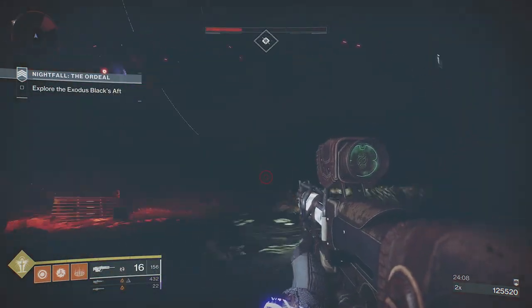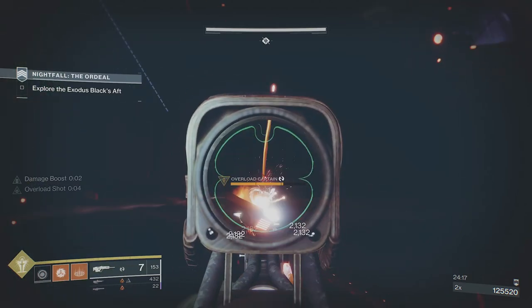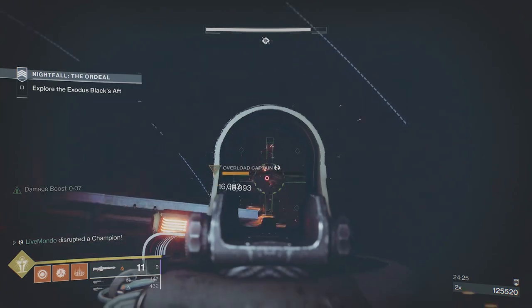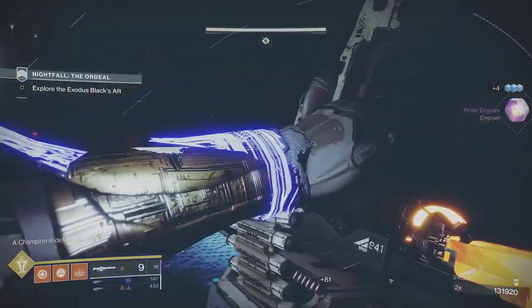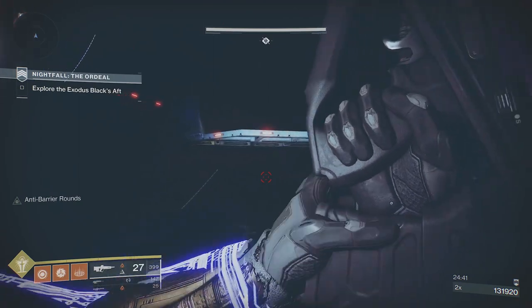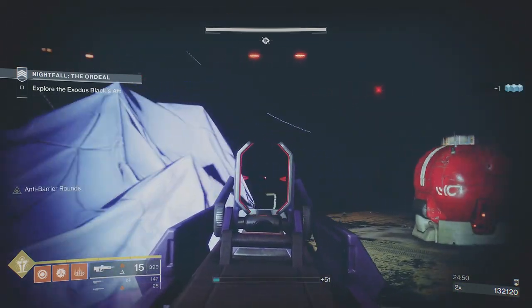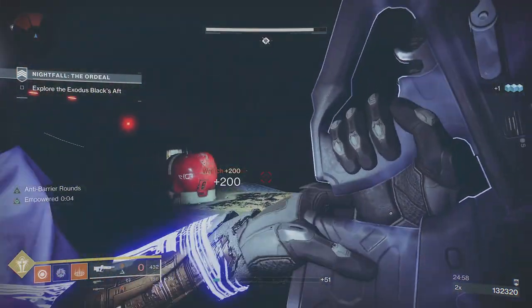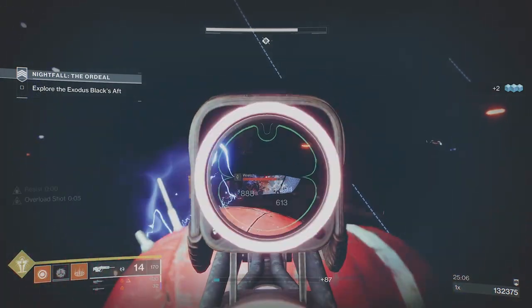It got a little nasty between me and the champion — I didn't want to push too far right because of snipers at the top. I put a couple of shots on him and decided to finish him. I'm relying on getting more heavy from the other ads, so I haven't dropped a lot using the scout. Old Destiny 1 protocol: just keep switching weapons until you start dropping ammo. I'm also saving scout rifle since that's going to be a main damage source. There — another heavy brick, back to 32.